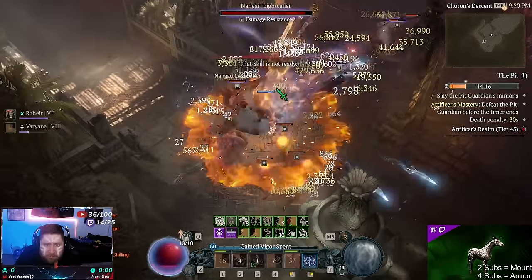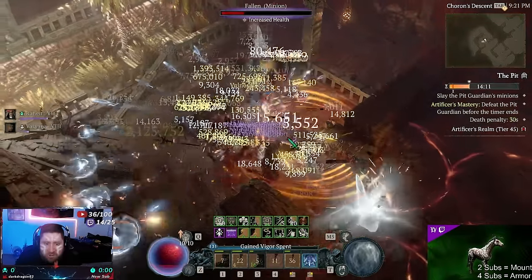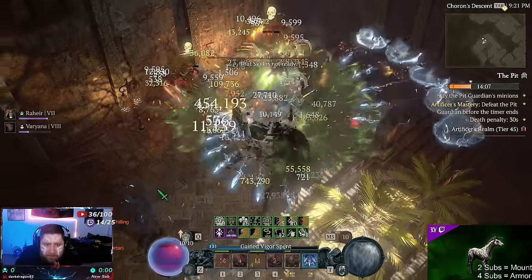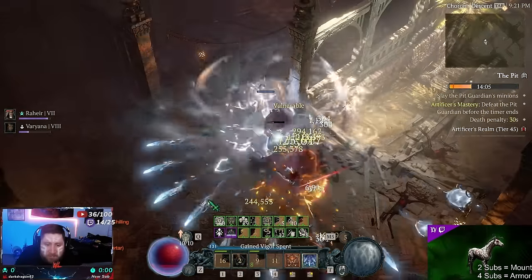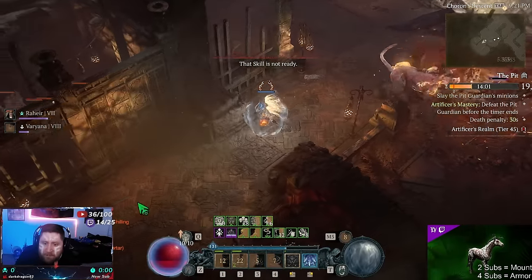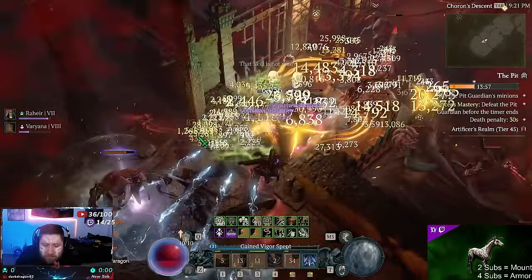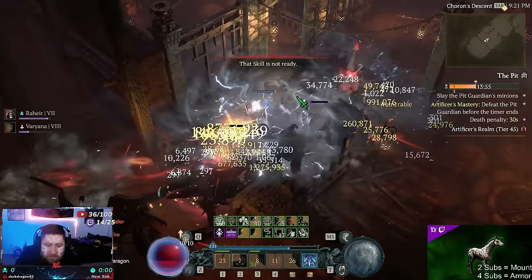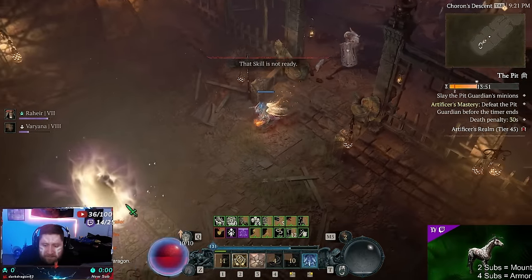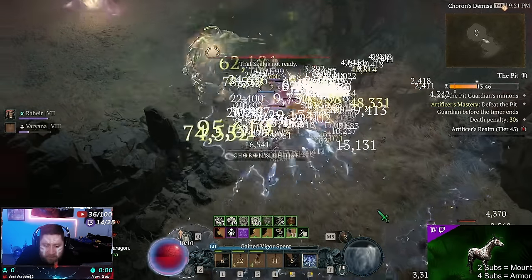It's a great transition coming from the Quill Volley leveling build. Again, I have nothing masterworked, nothing enchanted, just a couple glyphs, and the build absolutely destroys everything in the game.